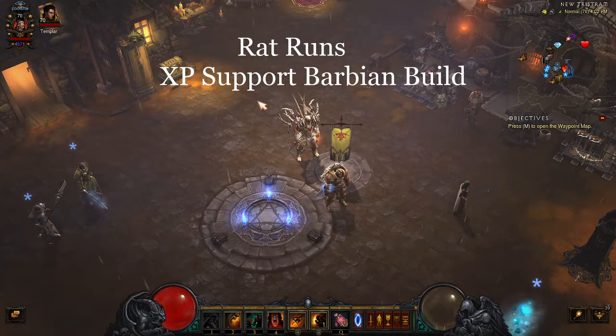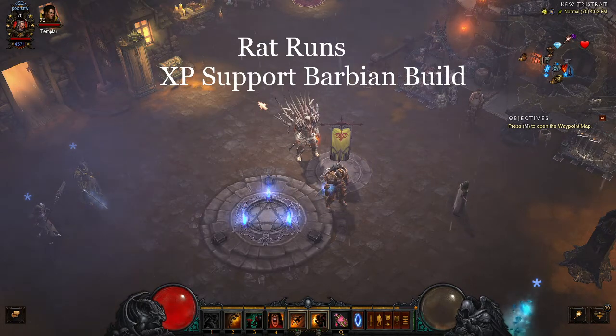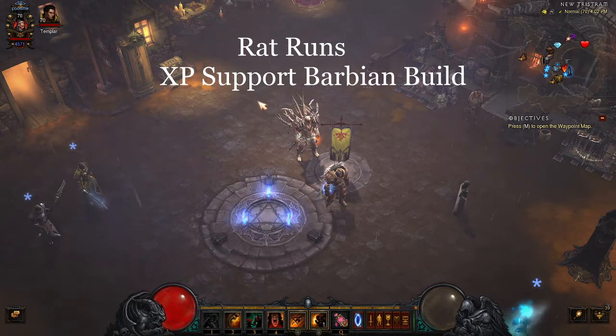Hello everyone, it's Dio from Firm But Fair Gaming bringing you another Diablo 3 video. Today we're going to talk about the support barb for rat runs. Rat runs are when you have a four man group with the objective to clear a greater rift in under three minutes — more specifically, two and a half minutes or less. The build consists of three necromancers and one barb.